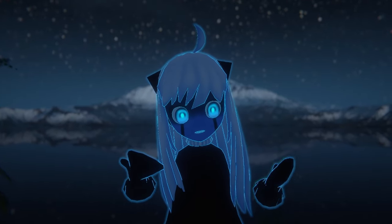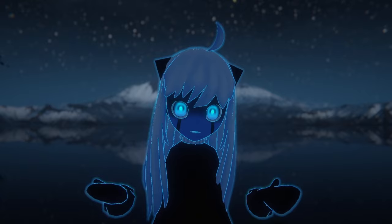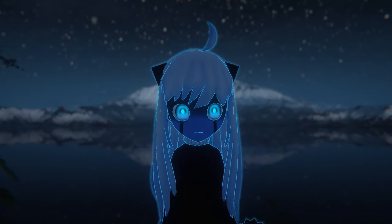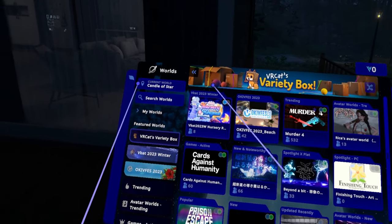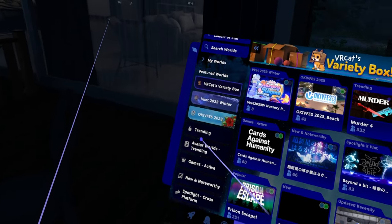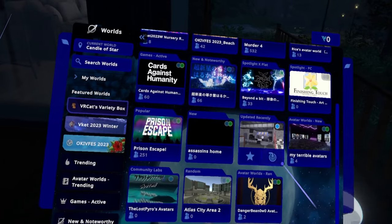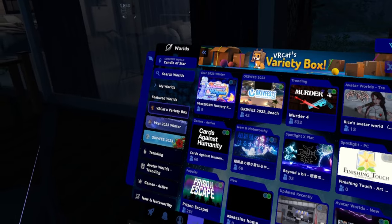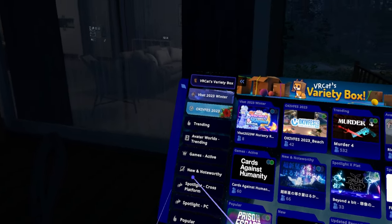The first method is to use VRChat's built-in categories on the world menu. I'm going to briefly go into each of these categories so you can better understand them. First, we have the VRCats variety box, which shows all of the categories and a random one from each tab. If something catches your eye, go ahead and click on it and check it out.